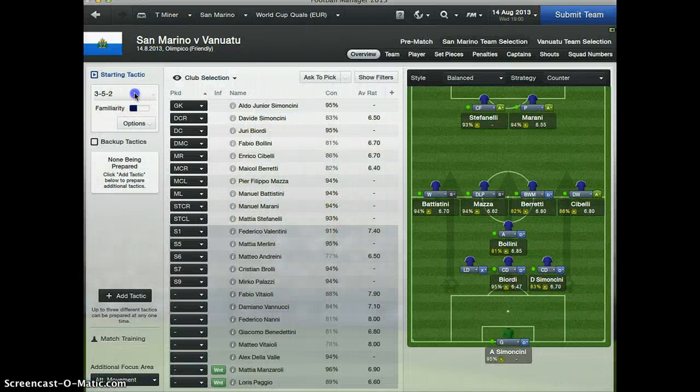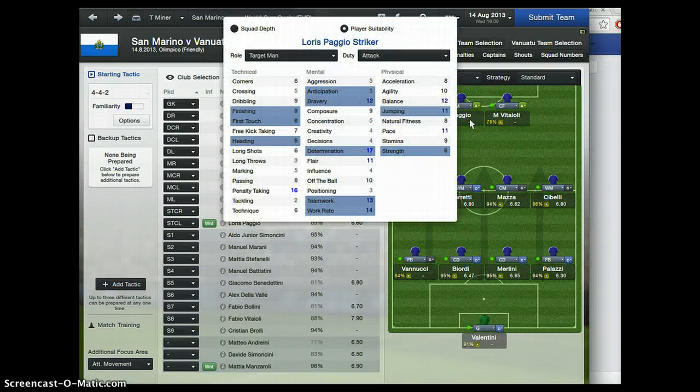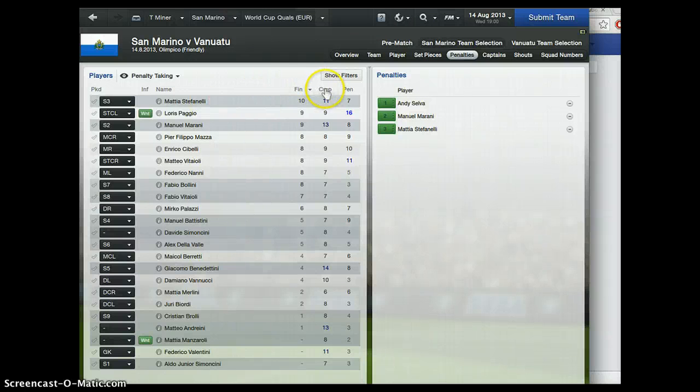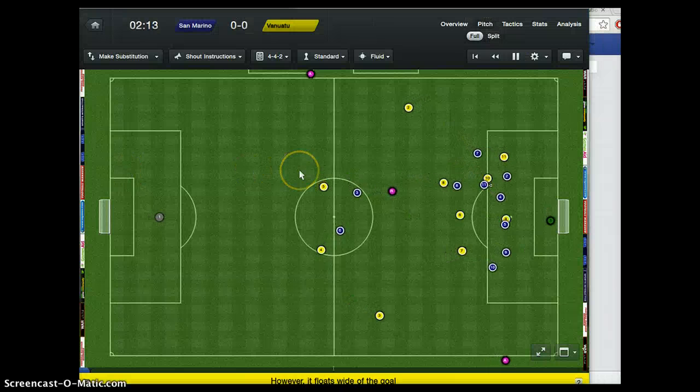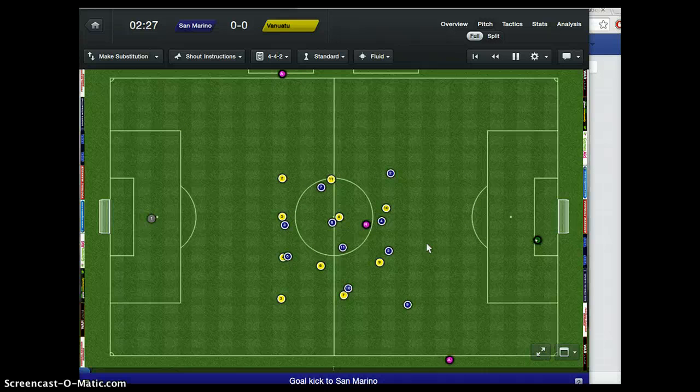Here we are at the match. I'm going to choose a tactic and try to mix things up. This is going to be my layout — I'm trying this new guy up front that my assistant manager recommended. I'm not really sure how good he's going to do, but we'll see. He looks to be really good at penalties, so I'll put him up for the first penalty. Since this episode went by so fast, I decided I'd just watch the entire comprehensive highlights with you guys.